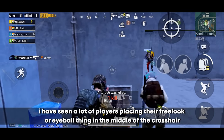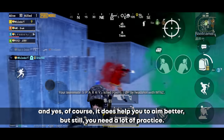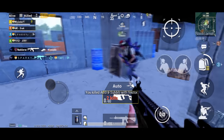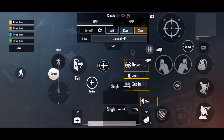Many players place their free look or eyeball button in the middle of the crosshair. Yes, it does help you aim better, but you still need a lot of practice. Give it a try — place your free look in the middle of the screen and check if it improves your aiming.